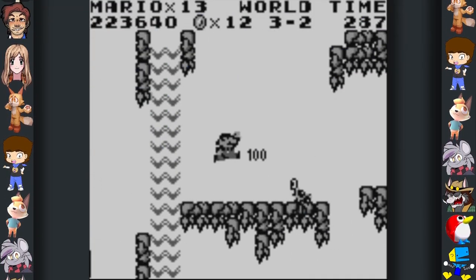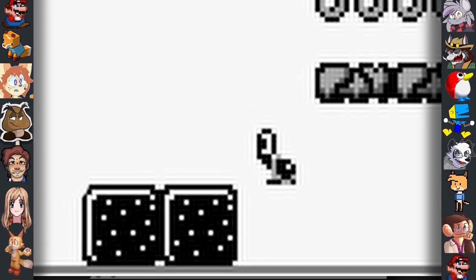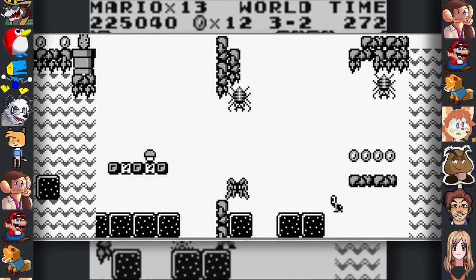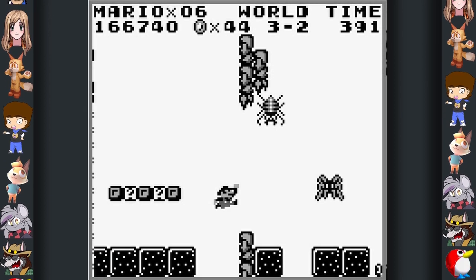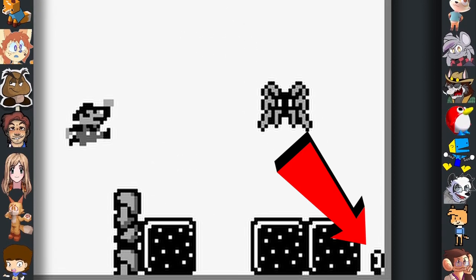Did you know, in level 3-2 of Super Mario Land, there's a bombshell Koopa whose spawning point is set to be directly above a bottomless pit. Because of this, it immediately falls into the pit and dies upon spawning. However, if Mario runs through the level at maximum speed, the player will be able to catch a glimpse of the Koopa for a single frame as it falls to its inevitable demise.